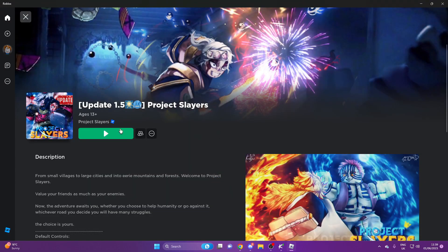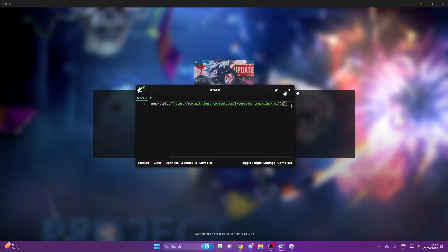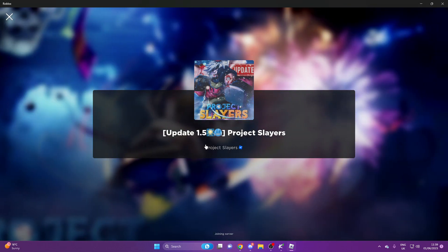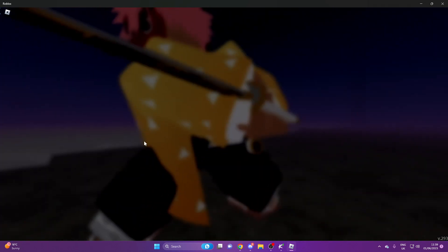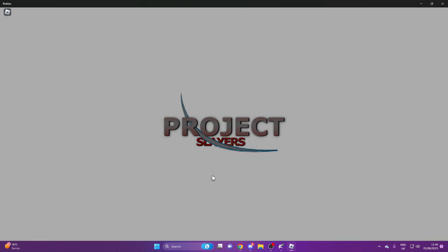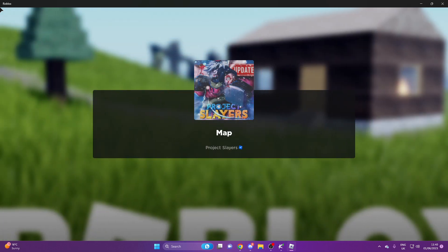Once you guys have everything set up and it's all in your executor, we're going to go ahead and join the game, which should not take us too long. So now that we're loading in, we'll just skip all the assets and everything, and we'll just quickly fly through this. Join. So now that we're almost in the game, I'm just going to wait until we're properly in it and execute.